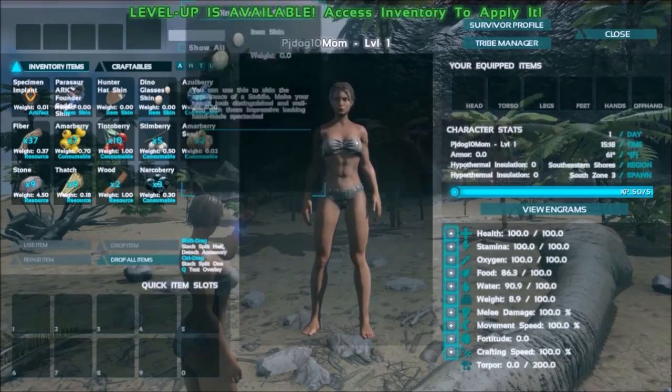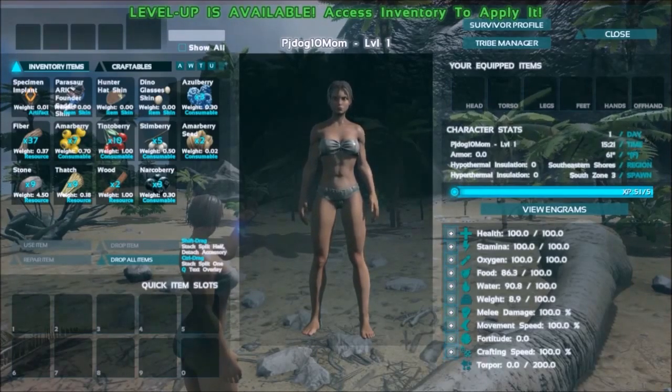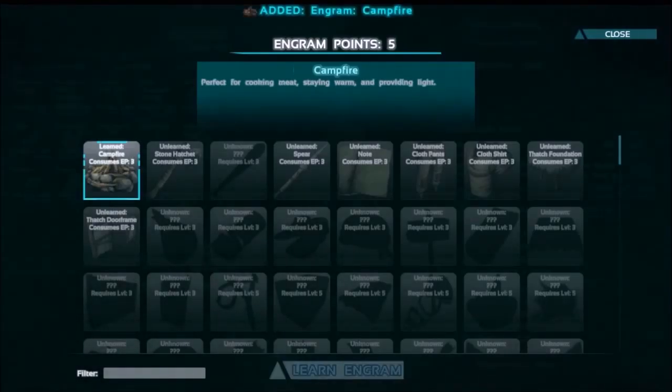It looks like I can pick one of these items here. I'm gonna increase the weight of what I can carry. I have a total of eight engram points, and what this allows me to do is make clothing or other items - everything has points attached to them.